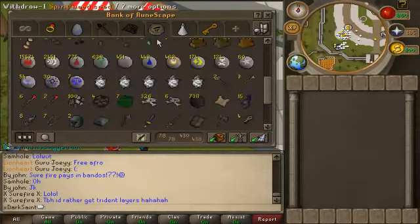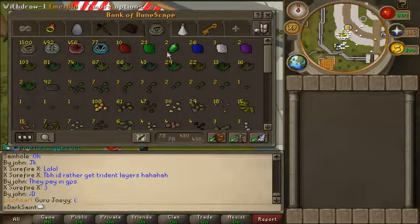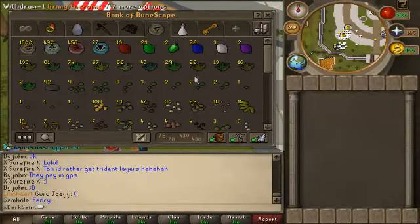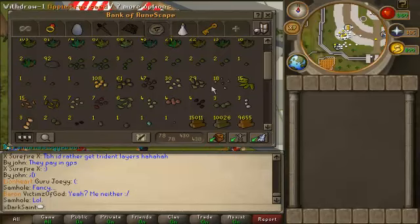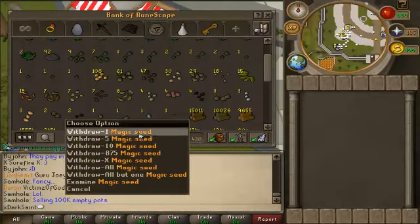And then my last tab is my Slayer tab. We got my charms, my gems, my herbs — all this stuff is from Slayer. I pick up almost everything, even the crappy seeds, acorns. Gold charms, gems, herbs — all the way up to Harlanders, that's what I even pick up. We have some Crush Nests and a whole assortment of seeds here. I think the best one is my Magic Seed.